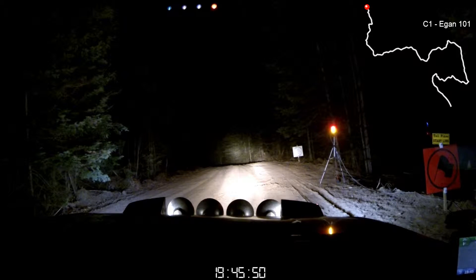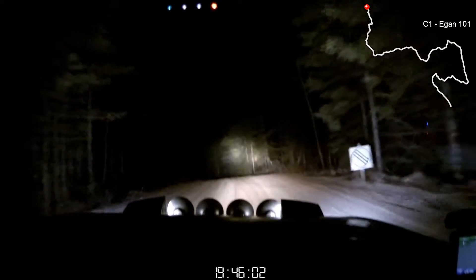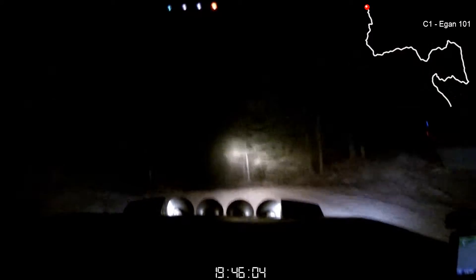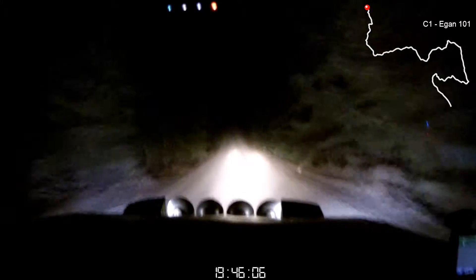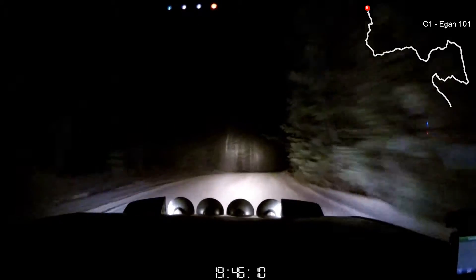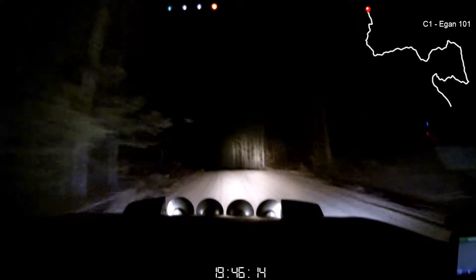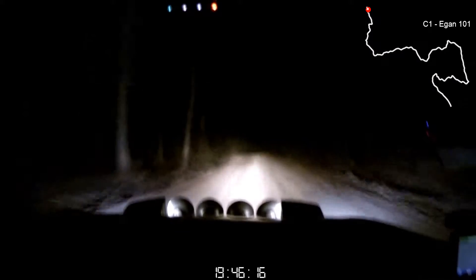1 for 0, 10. Left 5 over crest, off camber. 80. Right 5 opens at crest. And left 6 long. 80. Small... at the end is a small crest into right 4 plus. 60.